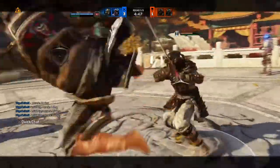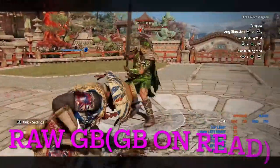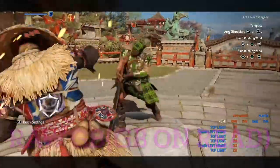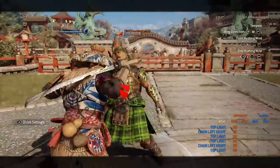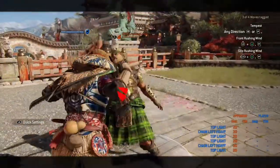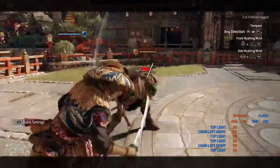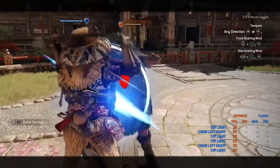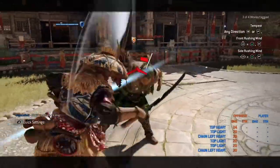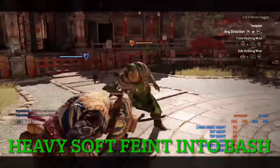Now we have dodge cancels with punishes, which are going to be really highly used at the higher level of gameplay because a lot of what you're doing can't land on someone who can parry lights on every character. This next one is a little different and very difficult to do — you completely guard break someone out of their move in the middle of the startup. You have to really be on your game. It's possible, it's in the game, but you have to be very cognizant because if you eat that hit you're taking a lot of damage — a big punish.